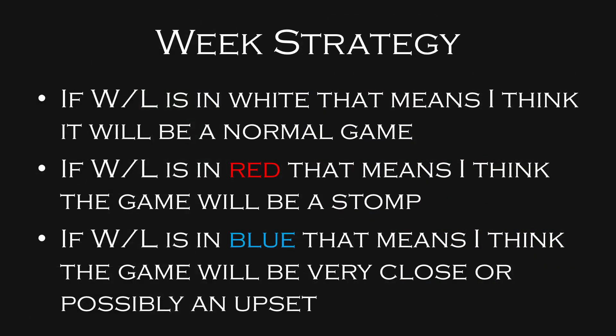Now we're going to go into the actual weekly strategy, talking about teams in general. If the win-loss is in white, that means I think it's going to be a normal game with a normal amount of fantasy points. If it's in red, that means I think it's going to be a stomp — usually fewer fantasy points for both teams, especially the losing team. If it's in blue, I think it's going to be a really close game — high chance of an upset or a 50-minute team fight. These are your high-risk, high-reward games, and these long close games are the ones that generate the most fantasy points.